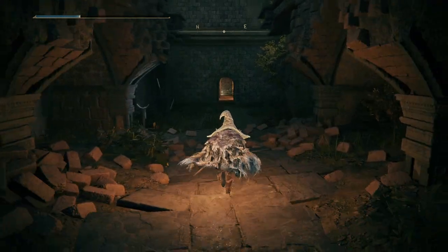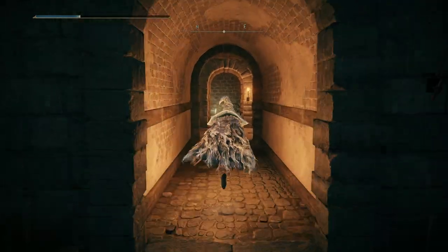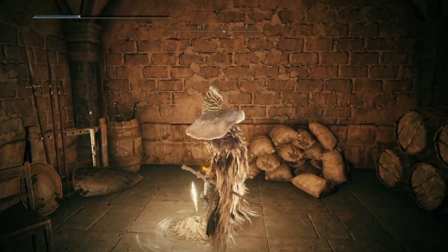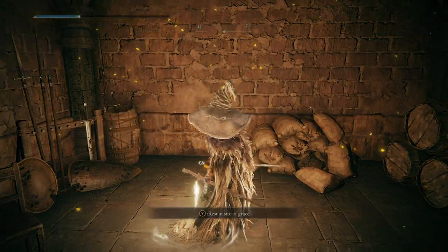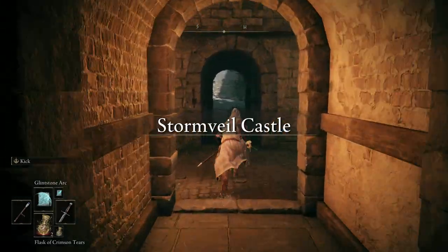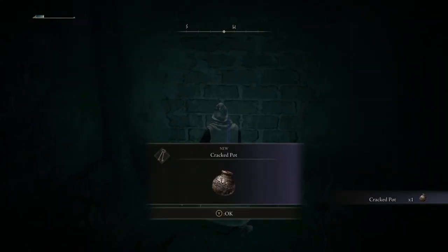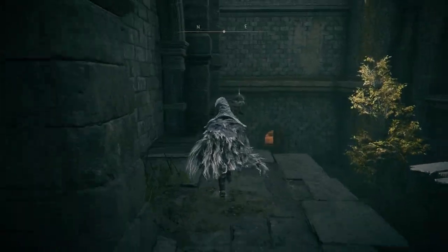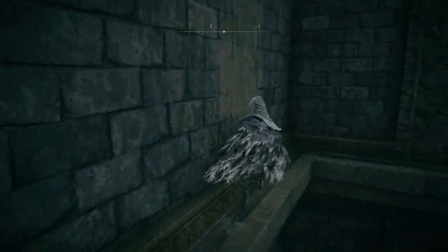Heading forward northeast, we'll come to the Secluded Cell Site of Grace, the final Site of Grace before Godric the Grafted's boss fight. While we may be at the fog wall, it's not time to face the boss yet, as we do still have quite a few more items to go grab. Exiting the Secluded Cell, we'll head southwest across the hall and up the ramp. In the back of the room, hidden behind the living jars, will be two cracked pots. Turn around and head northeast, staying to the left of the ramp. When you reach the wall, jump onto the ledge and follow it around to the doorways.